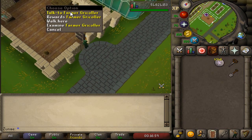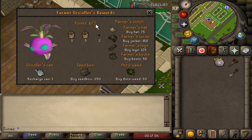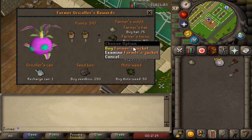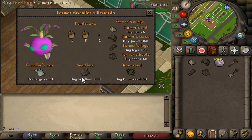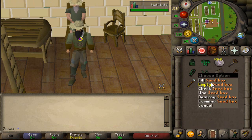Let's take a look at how many points we actually ended up getting. We started off with 81 and now I have 672, meaning I gained 591 points. Let's go ahead and buy the full farmer's outfit and the seed box. The seed box is obviously going to be very useful for Slayer.